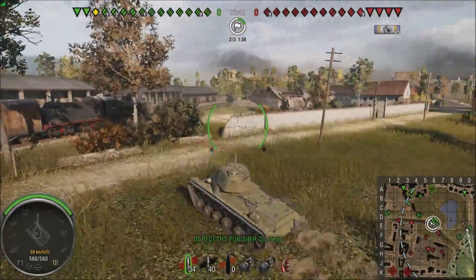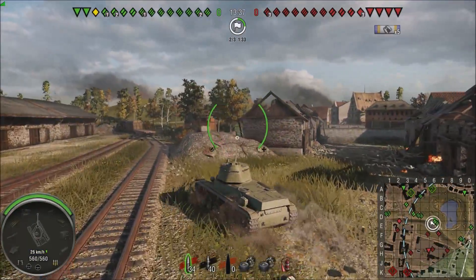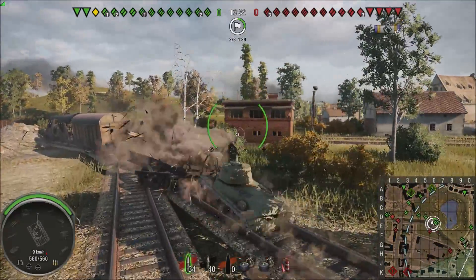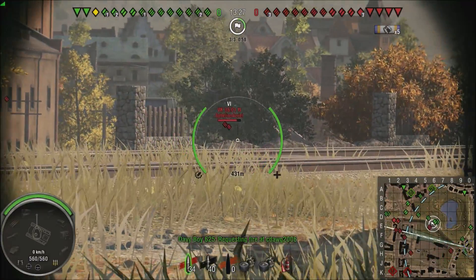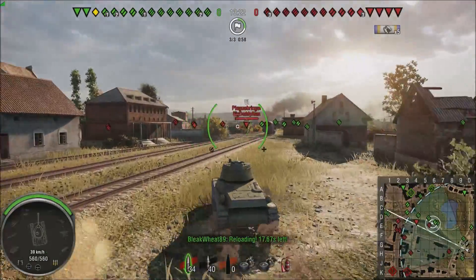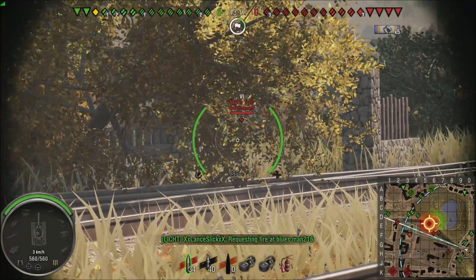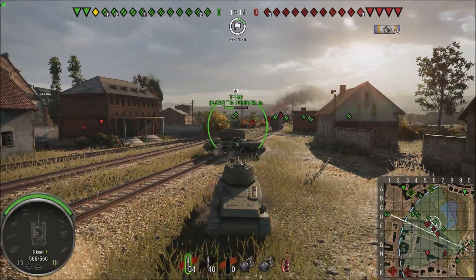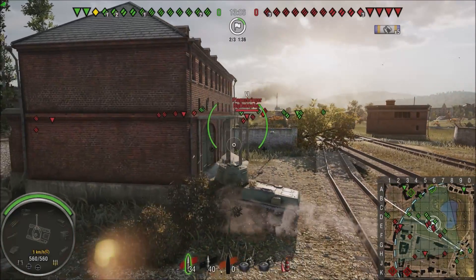Now that my team has moved up, I'm going to push a little bit harder. I'm a little iffy coming over here because I like to sit on that ridge line and shoot people. If you can get right here, you can usually just sit and pester the crap out of people — you're behind a bush, shooting them as they're proxy spotted by the guys in the cab.